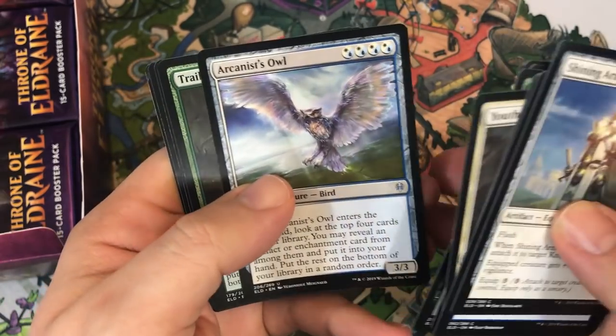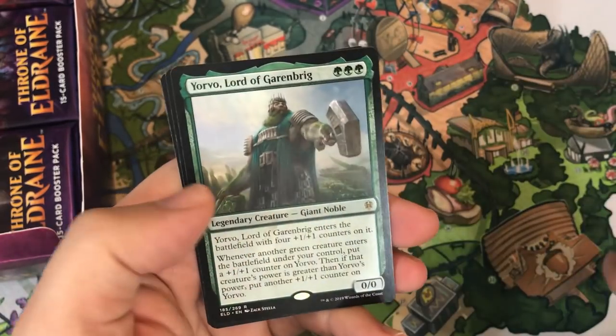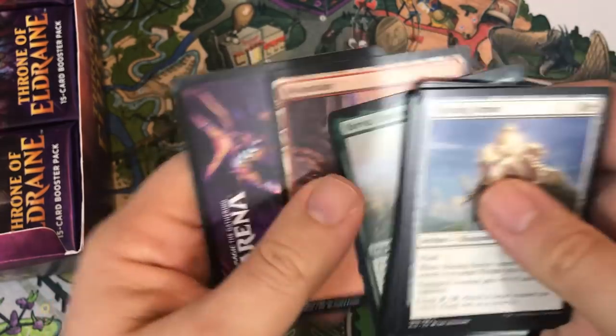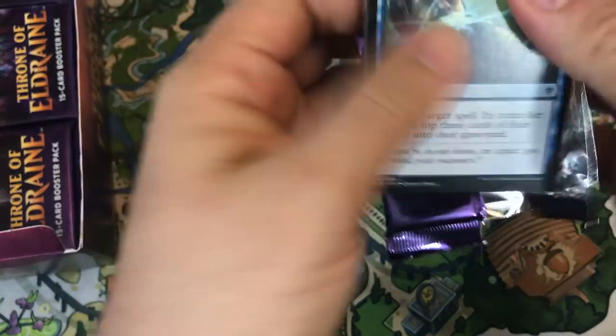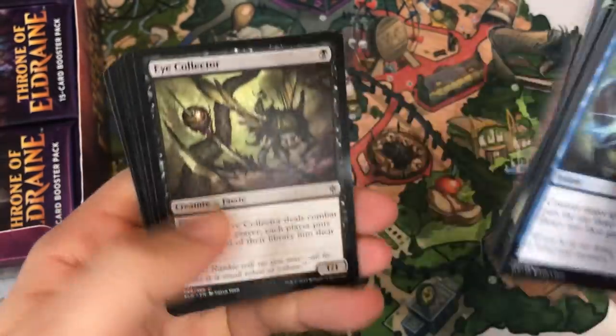Elite Headhunter, Arcana Sowell, Trail of Crumbs, and Yorvo, Lord of Garenbrig — that's actually a sweet card, definitely cool for green stompy builds right now in standard. Might be fun to try in a monograin deck in Commander or Brawl — probably more likely Brawl.